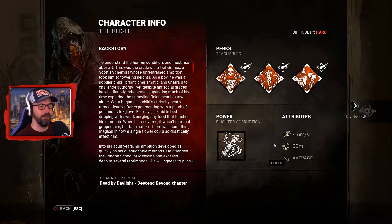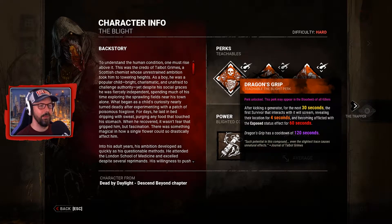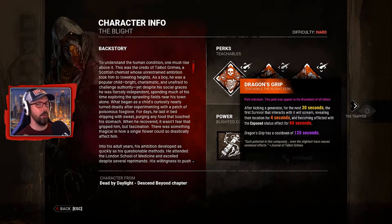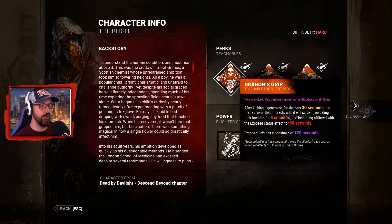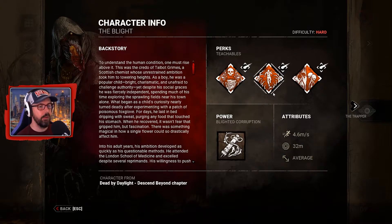Perks: Dragon's Grip — quite a cool name. After kicking a generator, for the next 30 seconds the first survivor that interacts with it will scream, revealing their location for a few seconds and become exposed for a minute. Pretty cool. It has a cooldown effect of two minutes.